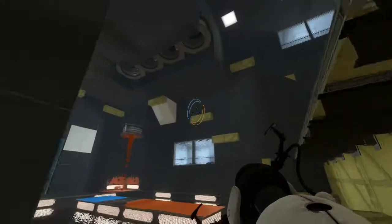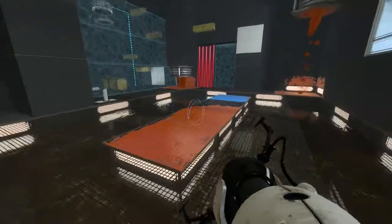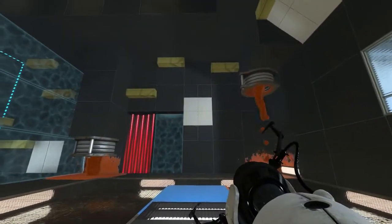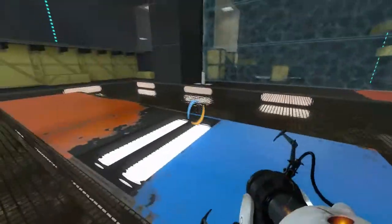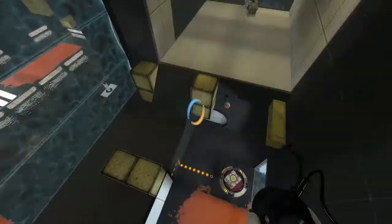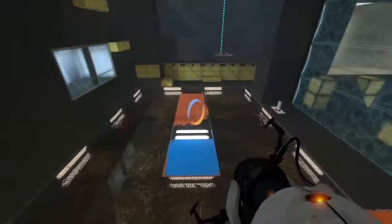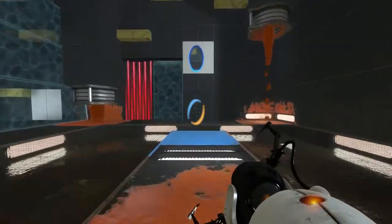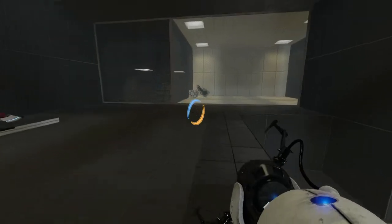I've got propulsion gel over there and the ability to bounce here. Maybe I can just run straight through — I can, I don't have to jump. So I have an orange portal and a blue portal. Can I run back through and hit the gel again? I can. I wonder if I can go fast enough to make it over to the other side. Let's try this.